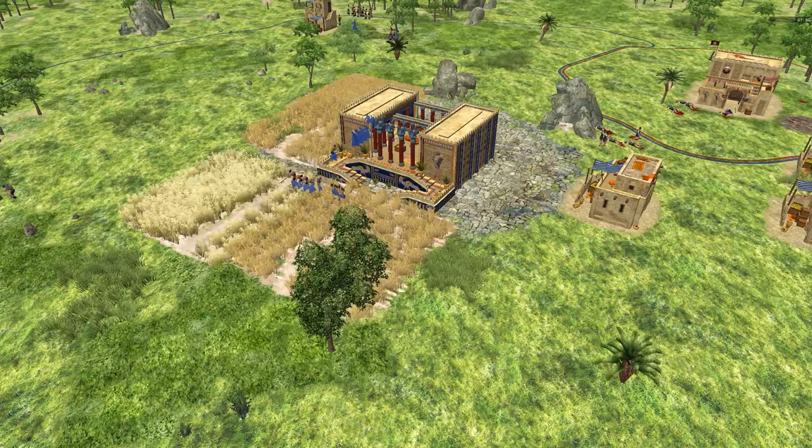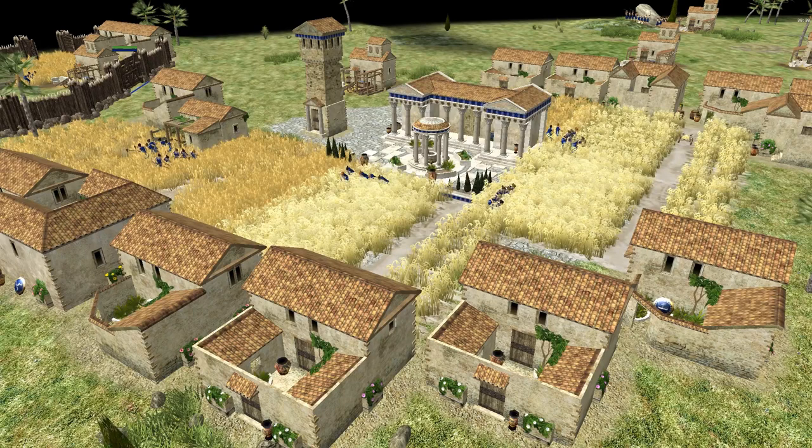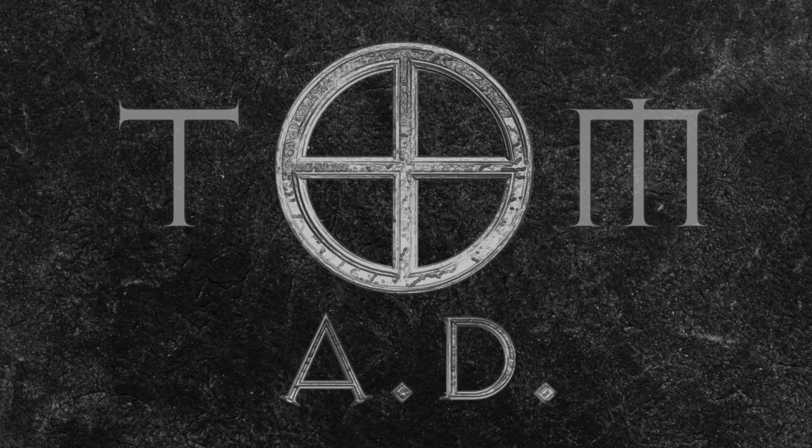With farms, they're going to introduce a sliding scale of farming efficiency. Previously, up to five farmers could gather at the same rate on a single farm. You can now still have up to five farmers, but each new farmer gathers at a slightly reduced rate to the previous one. So for optimal efficiency, you're looking at needing one farmer per field, meaning you need a lot more farms. This is going to have huge implications for how fields are arranged with regards to proximity to a drop site and protection from raiders. Say goodbye to the classic eight farms around the civic center formation.